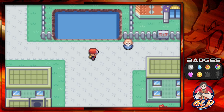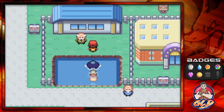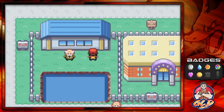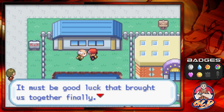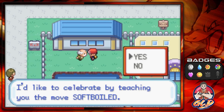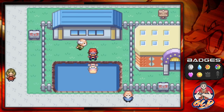First things first — if we go to Saladon City and cross this water, we're going to be able to meet this guy. If you talk to him, he's like: hello there, I've seen you about, but I never had a chance to chat. I'd like to celebrate by teaching you the move Softboiled. This move can only be learned by Mew and Chansey. We don't have Chansey with us, so that's going to be a big no. Funny thing is, we actually did capture a Chansey in the Safari Zone by luck, so we might be able to do that at some point.